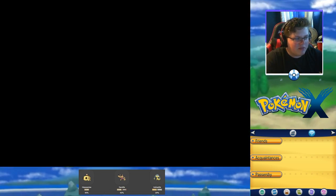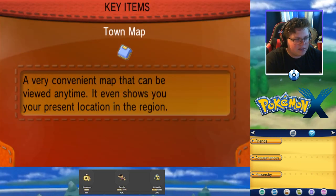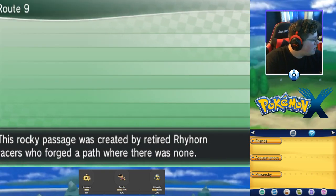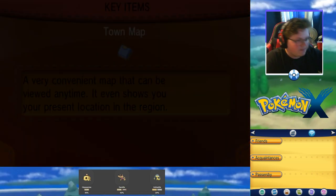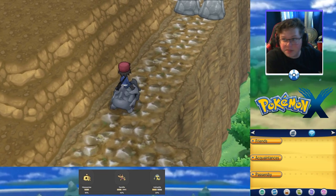I still have no idea where I am. Let me check the town map — I'm on Route 9. There are three Pokemon we can find here. And we actually got the rare spawn just now, so that's pretty good.